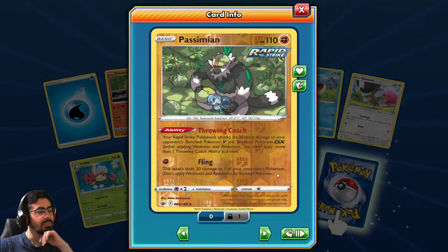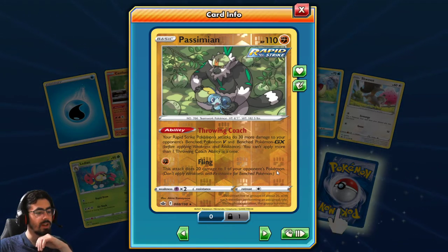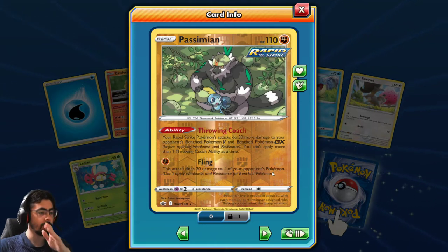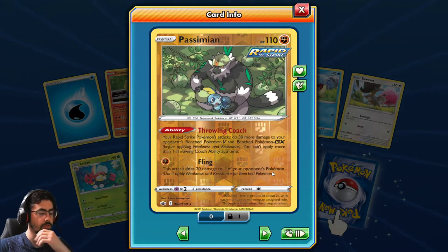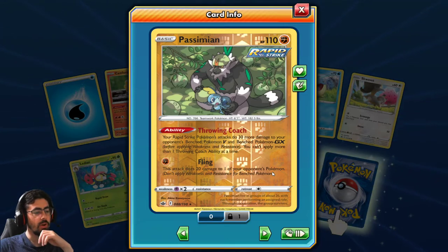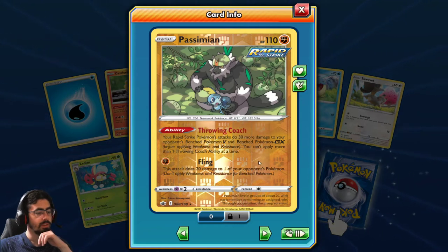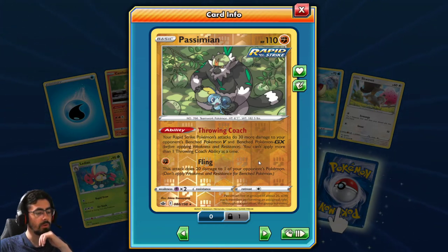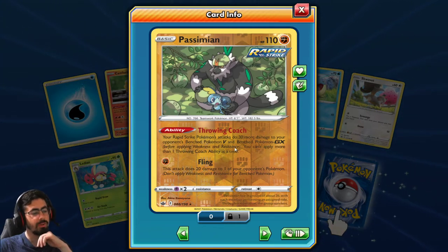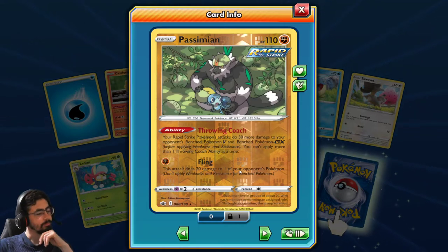New Passimian! Rapid Strike Passimian - Flurry Coach: your Rapid Strike Pokemon's attacks do 13 more damage to your opponent's benched Pokemon V and benched Pokemon GX. You can't apply more than one Flurry Coach ability at a time. Fling: this attack does 20 damage to one of your opponent's Pokemon. So it's a way to basically hit your opponent's bench, but it only really hits the Pokemon Vs and Pokemon GXs.